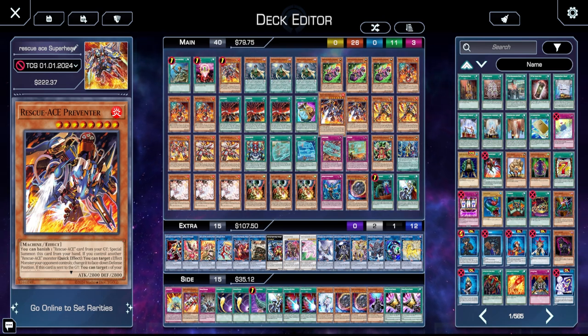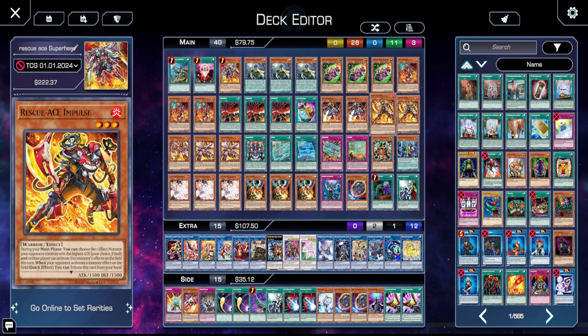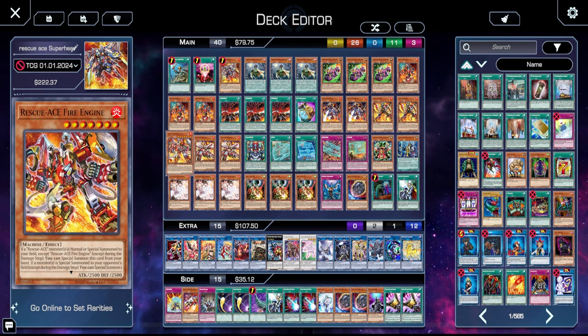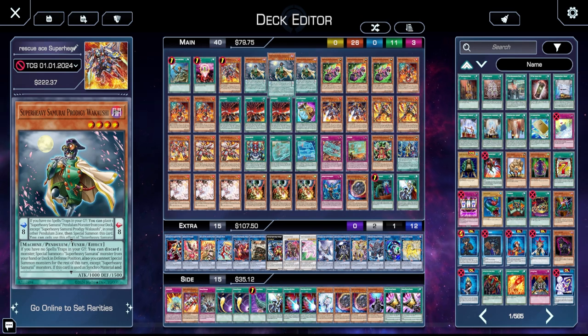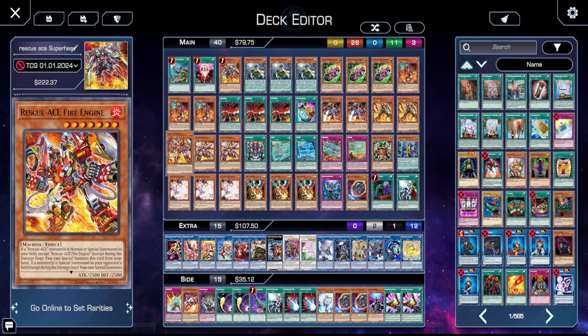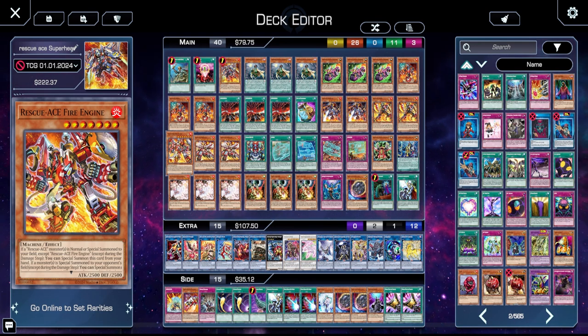We cut Preventer back down to two because now we're on a normal variant of rescue ace — we're not hoping to get as many rescue aces as possible in hand. Impulse is down to two. We're still on Fire Engine even though we lose to Super Poly. I like losing to Super Poly less than I like not having any interaction. If you already open an Airlifter or already open Emergency, you start with Motorbike, and Motorbike can get you into Baron. Baron sets up a pendulum scale that gives you a little more versatility as to what you can do.